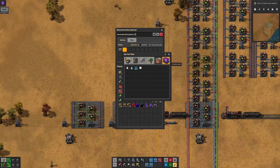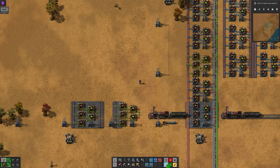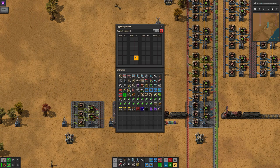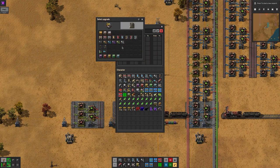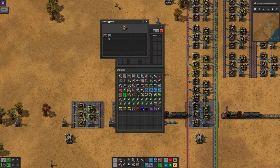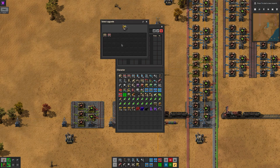Pay no attention to the final tab here — this is there because I have cheats running in order to make making videos easier. The upgrade planner can be configured in a similar way. Right-click on it and it opens a new window. In here, you can choose what items will be upgraded, from what to what. When you select the first item, you'll see all items the upgrade planner can work on, but after you pick one and click on the other side of the conversion, you'll only see compatible upgrades. You can't upgrade a belt into a chest. But you can use the upgrade planner to downgrade as well, if you want.